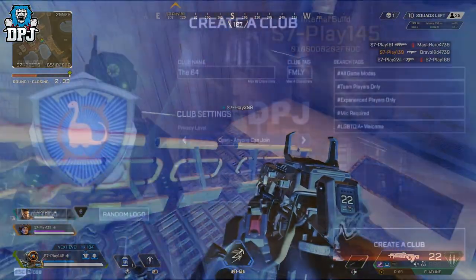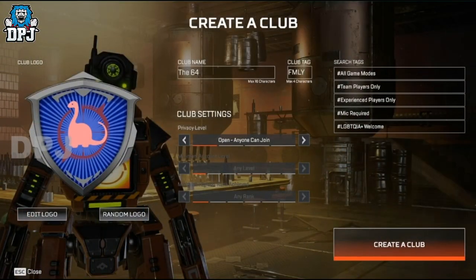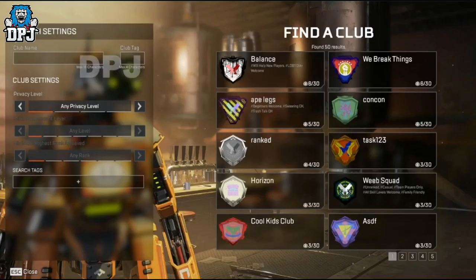Another new feature in Season 7 is Clubs. Clubs is a place where you can build or find a group of up to 29 other people to play Apex Legends with. If you create a club, you can design your very own unique logo to represent your group. It means you can group up with other members and play Apex when you'd usually be playing solo. If you want to build a mini community of players who share your playstyle, interests, or experience level, Clubs is for you — it has its own dedicated chat space too.